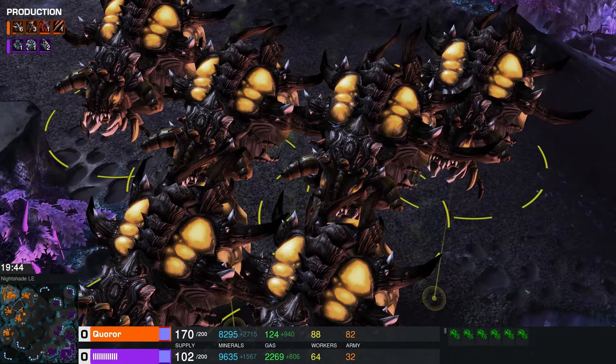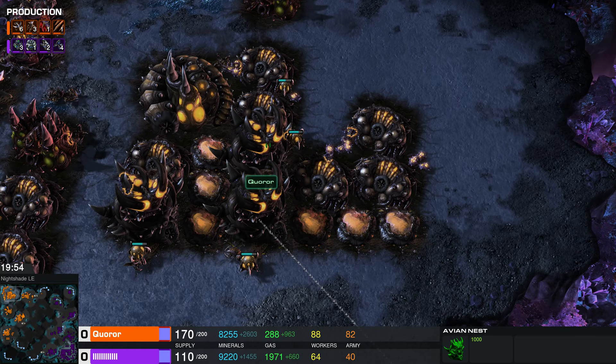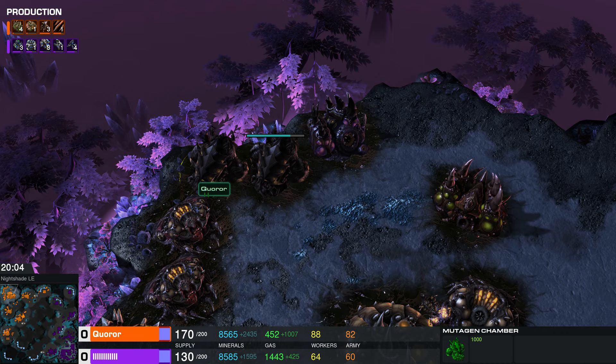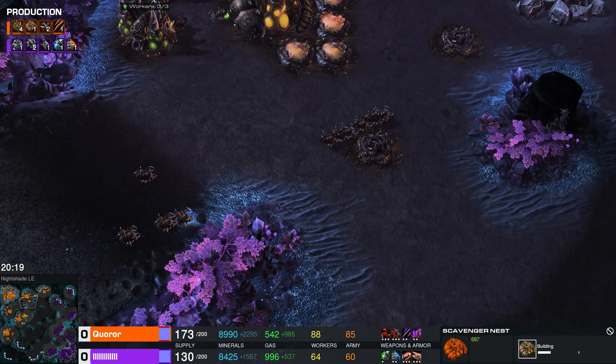Is it just me or should there be a little space pirate riding those Krakens? A drunken space pirate with a broken bottle of space booze — this might be why nobody consults me on anything. Quarar has got triple avian nests and double mutagen chambers for those aerial upgrades. He may have broken the Genitron front lines with ground, but it's his air that's looking scary. Another Zayad expansion — Quarar has definitely got the income lead, but both players have gigantic banks.